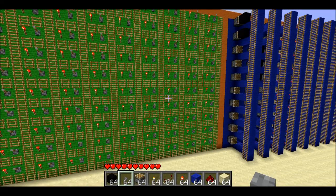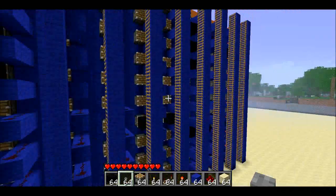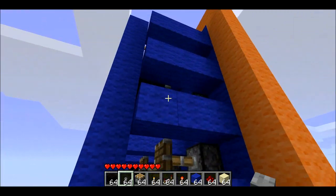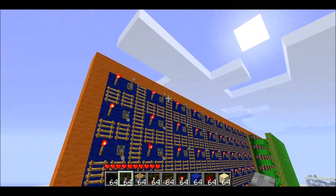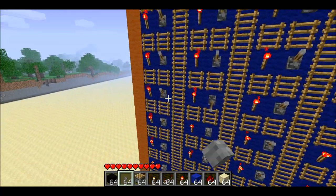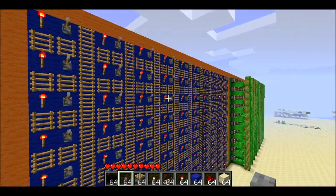You know how Battleship works. To reset, you basically just want to remove all the black blocks that represent the ships and flick all the switches back to their original position, and the game will be as good as new. You can just reset the ships however you want next time you play.